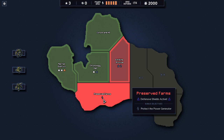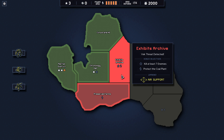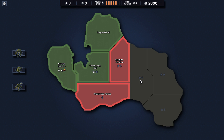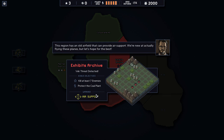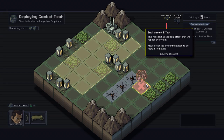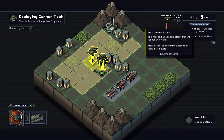If something has fewer rewards, it has a buff to make it easier — like this one has defensive shields. If it has even more things, it would be more difficult. So this one is going to have air support. We're supposed to kill at least seven enemies and protect the coal plant, which gives a bit of energy. This is the best way of actually restoring energy in this game.